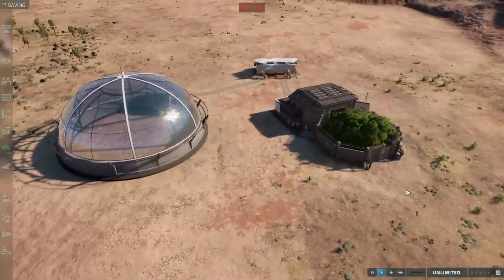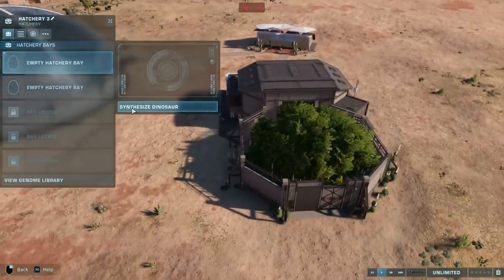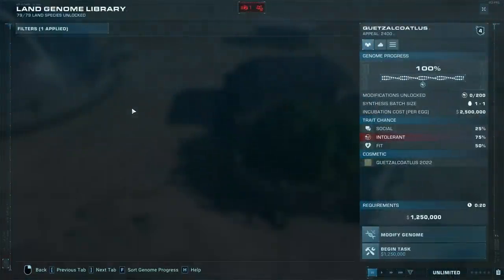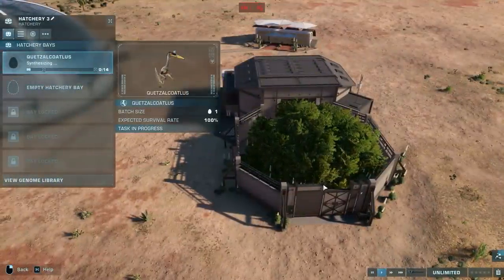Now go back to your regular hatchery — this is where you're going to see the magic happen. Enter the hatchery, go to Synthesize Dinosaur, and we're actually going to synthesize the Quetzalcoatlus. You can see it right here at the top — it is now selected in the regular hatchery through some sort of bug or glitch in the game, which is absolutely brilliant. So what we do now is Begin Task, and you can see the Quetzalcoatlus is being created in the regular hatchery.